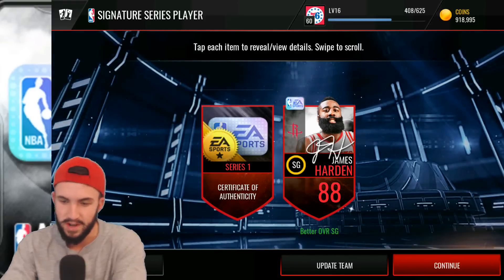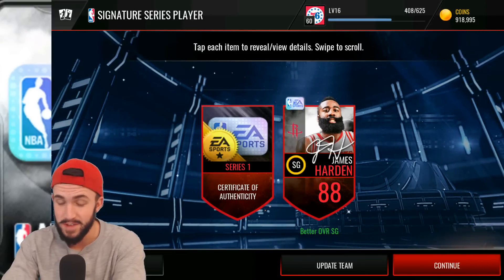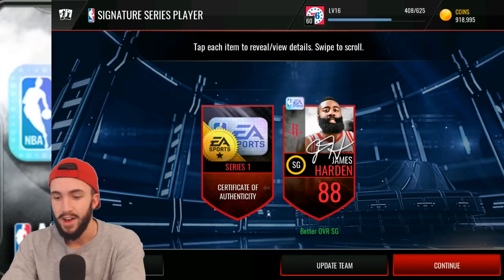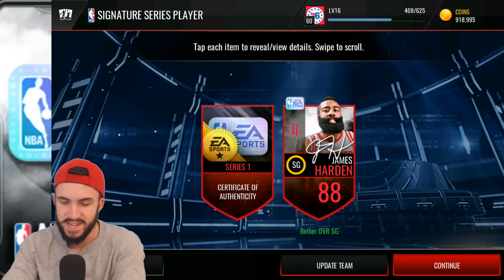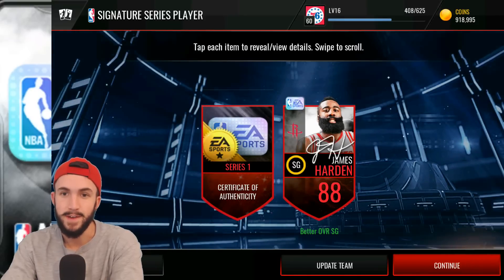We might be able to do the series one certificate exchange in a later episode, but probably not right now. If you guys opened these up and got anything good, let me know. As far as I've seen, I think I've seen one person on Twitter that pulled the Dirk card, so it hasn't been very common. A little disappointed in these sets, but it's alright — we'll make the coins back eventually. Hope you guys enjoyed this episode, please comment, like, and subscribe, and I'll see you guys next time.